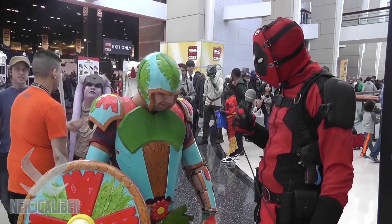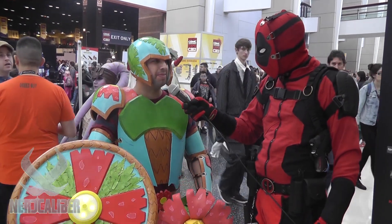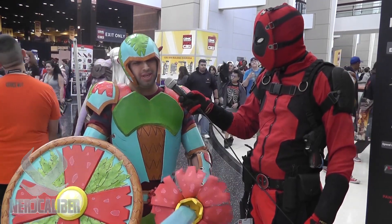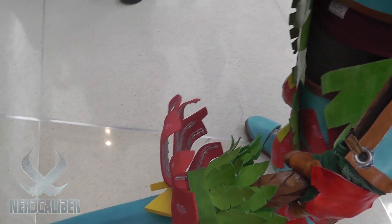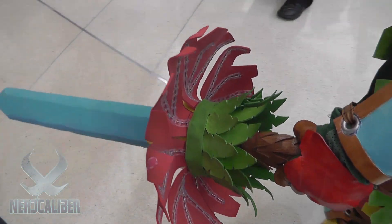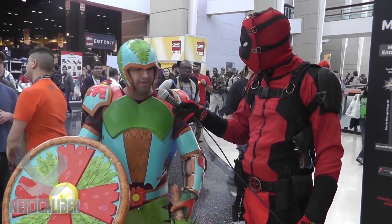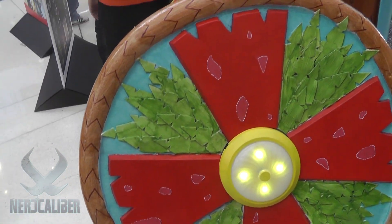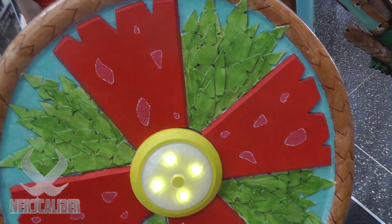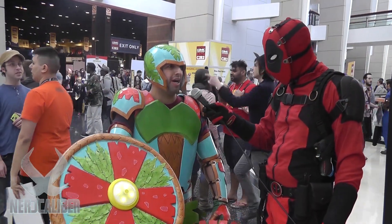So why don't you tell us a little bit about the construction — maybe the sword and shield? Everything is mostly hot glue, craft foam, and EVA foam. The base of the sword is actually a yardstick and I just built everything on top of it — layers of EVA foam, more EVA foam. The petals were a little flimsy so I added wire to them and hot glued them. Same with the shield — it's all EVA foam, the back is cardboard, and I just hand-painted everything. The light is a little magnetic push light that I have in there — pop it on and off, change batteries.